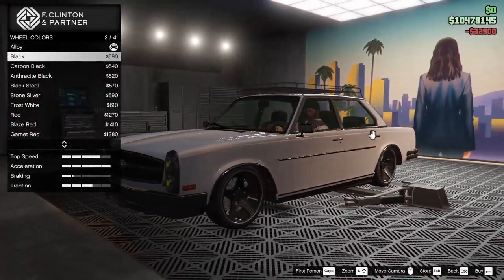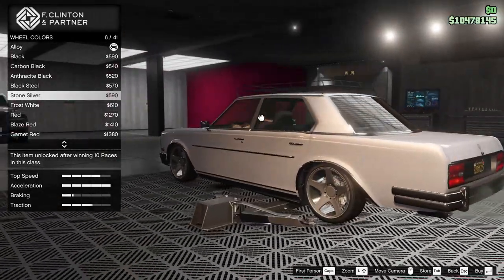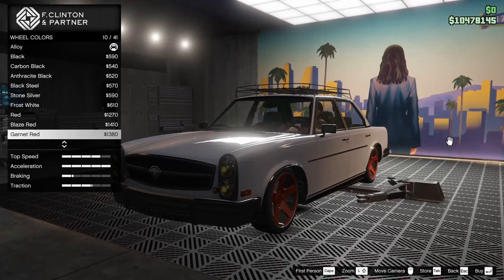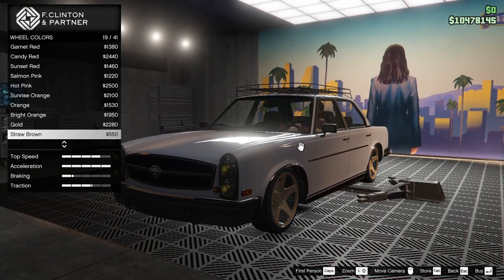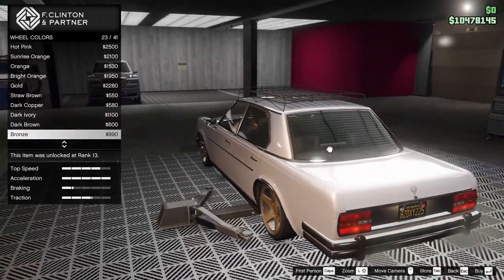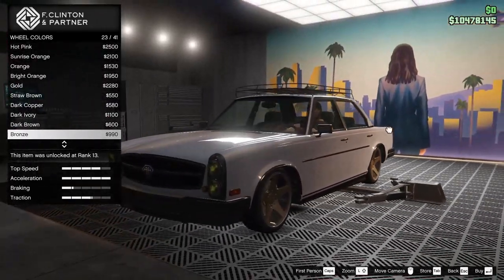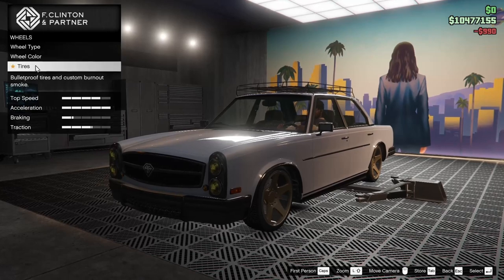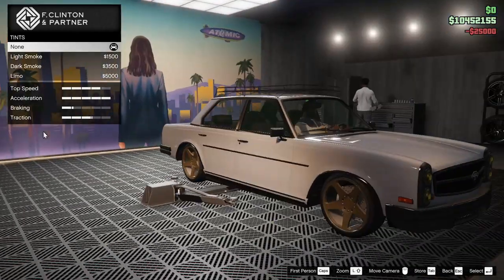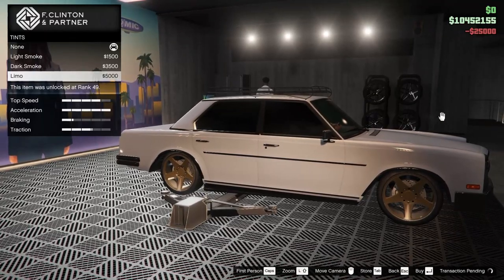Now for the color of the rims — we can go for black, stone silver, or white. I don't mind white actually. What about a bronze? We didn't go for bronze on the car — we went for gold — but bronze doesn't look too bad on the rims. We're going to go for bronze. Bulletproof tires — we will add those. And for the windows, we're going to tint those all the way out. This thing looks pretty good; I'm pretty happy with this.